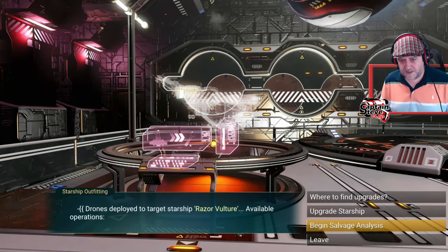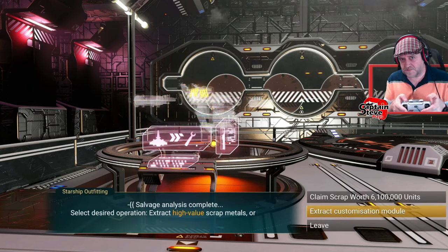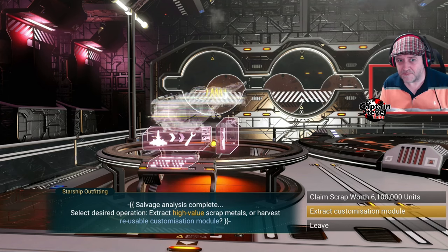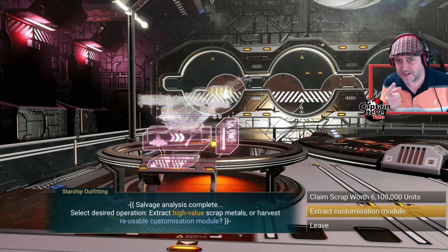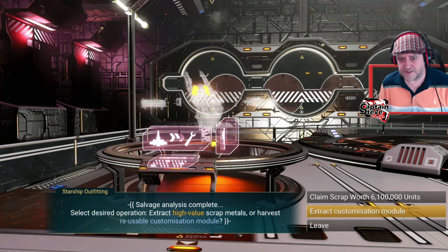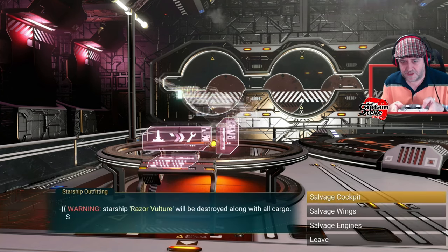If I go to begin salvage analysis, what I want to do is extract the customized module. As soon as the dialogue ends, I want to be going down on the D-pad, going across, and hitting up my very first ship to put it back on the landing pad before this actually gets taken out of my quick bar, and hopefully I'll be able to get it back again. This is the first time I've ever done this, so it might not work first time — it might take a few tries, but we'll give it a go. I want to salvage the cockpit, please.